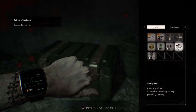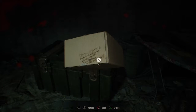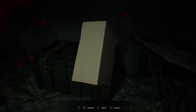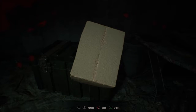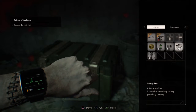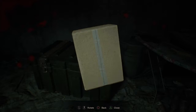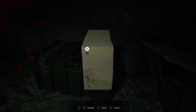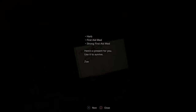Let me open up my menu real quick. Look at this — this is an item you get if you pre-ordered the game. This little box, I was like what the hell is this. I can't use it but if you examine it we should be able to open it up. There it is — we get a herb, a first aid med, and a strong first aid med. And that came from Zoe.